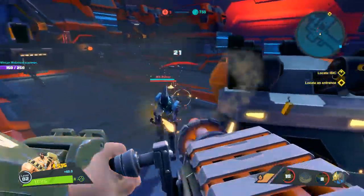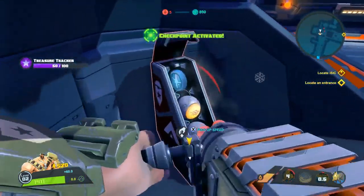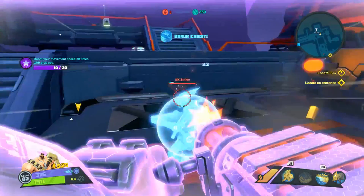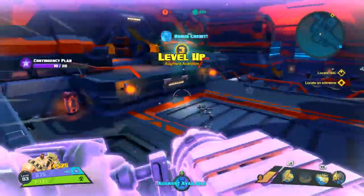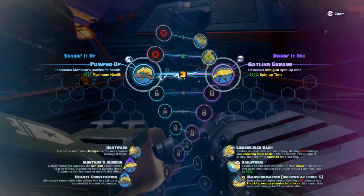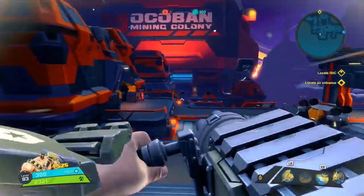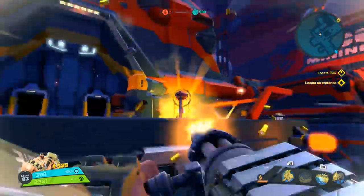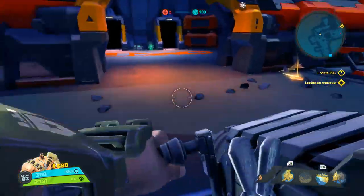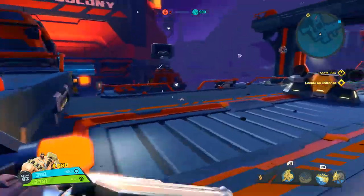So far I don't really like this character, just because he's really slow and it seems like I'm gonna be doing this the entire time — just slowly walking and holding down the trigger and spray and praying. Another augment: increased Montana's maximum health, remove minigun spin-up time. I like that. I do like that there's not like an ammo count; it just overheats over time, so I never have to really reload.